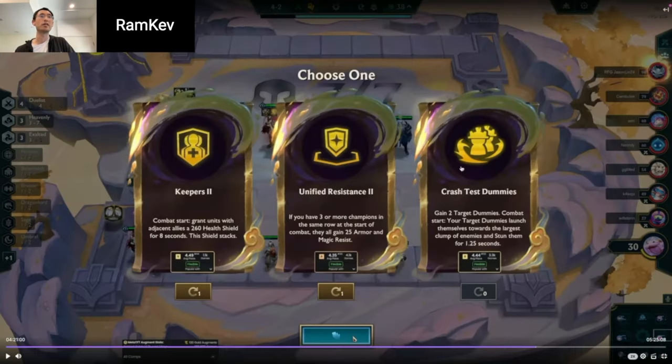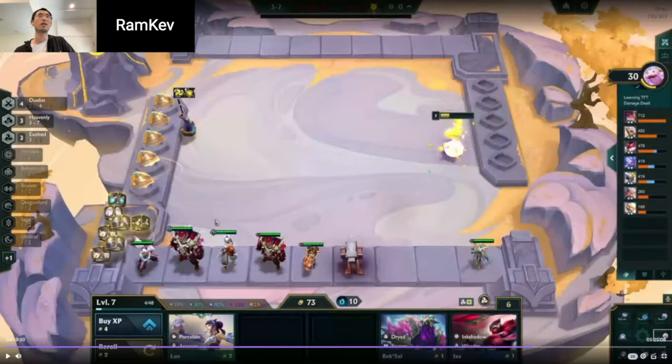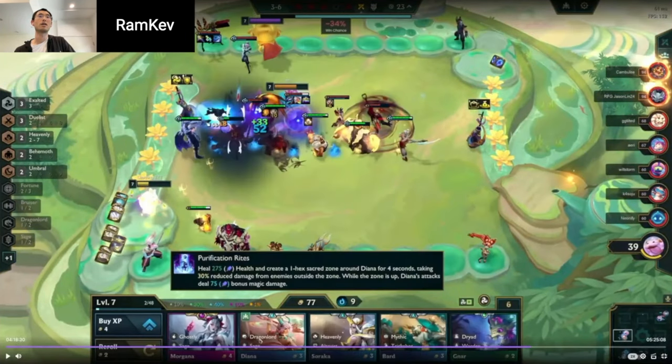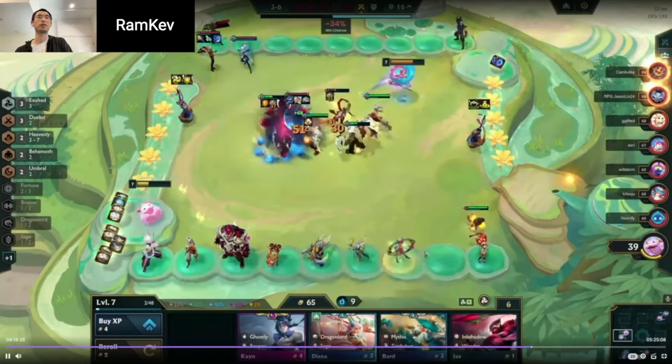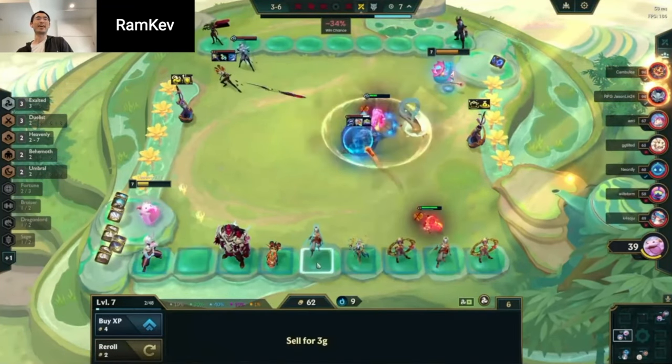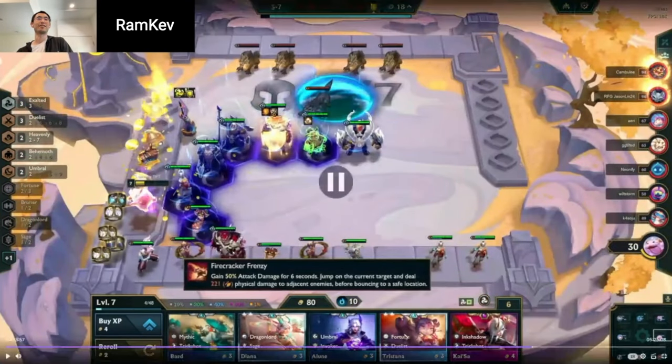Especially with one of the augment choices being something like Gifts from the Fallen. I think going 9 for legendaries is for sure higher EV. You could go level 8 on 4-1 with probably 100 gold, and there's no way you don't hit something. That probably would have been the higher EV play — just go 9 and go for legendaries. And I think you had the augment Gifts from the Fallen — the one where units die and give stats. That would have been so good.